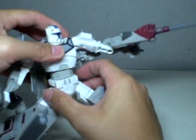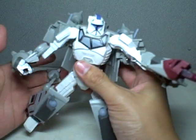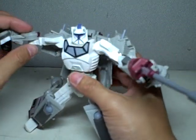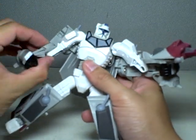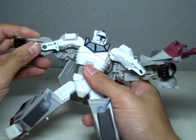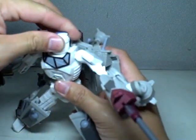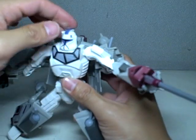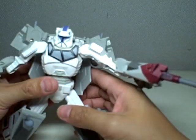He's got waist articulation and a little bit of a ball joint on the upper torso. He's got heavily articulated arms that go in and out, forward and backward, 360. They go 360 at the elbow, and they bend forward and backward. No wrist articulation. Head just rotates 360. So all in all, it's a decent, decent bot mode.